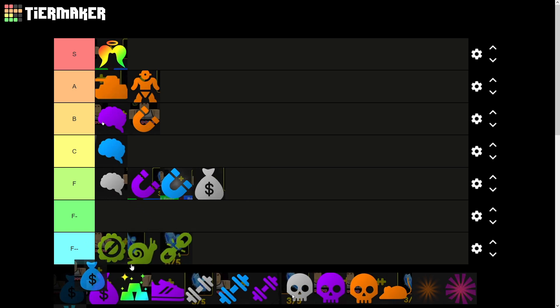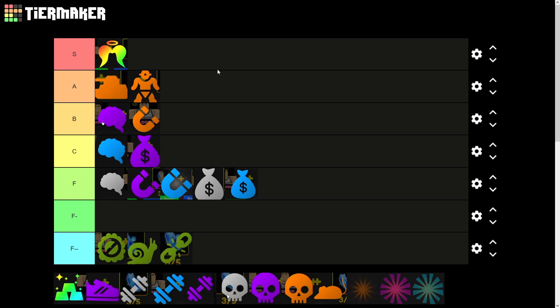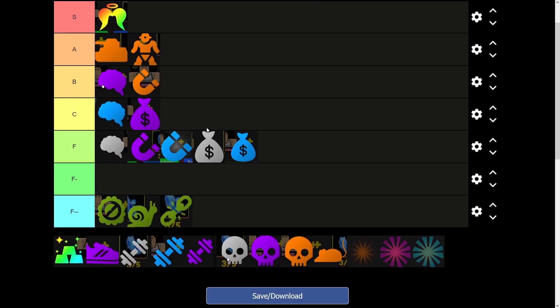Next up, we have the Rich passives. These aren't really that good — the only Rich passive that's kind of good is the C tier one, Rich 3, which isn't too bad. What these do is give a tiny buff to the gems that all your fighters earn. It is decent for time trials if you have the right units and your loadout is set up with one or two super high-damage DPS units.